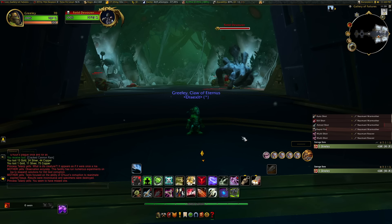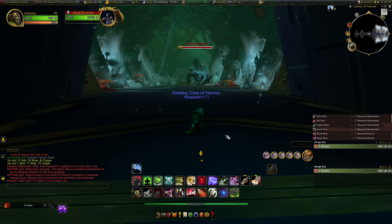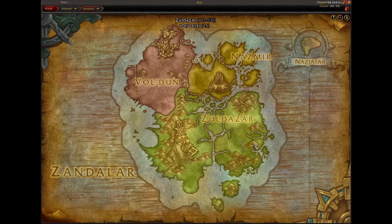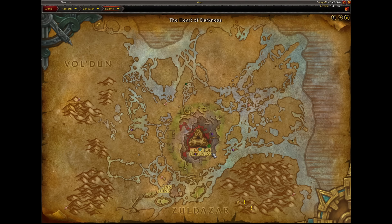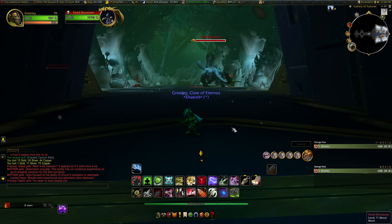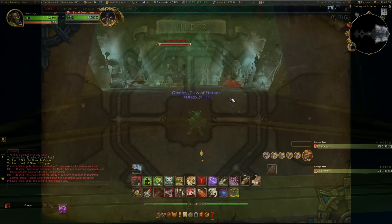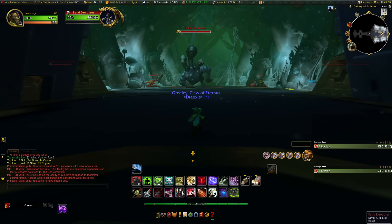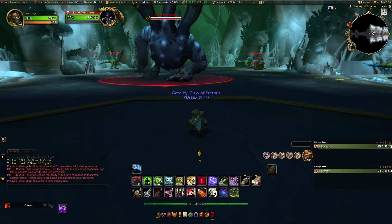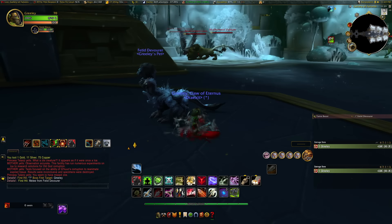The next pet on my list is this absolute goober behind me — the Fetid Devourer. This is one of the bosses in Uldir, and it'll probably be boss three if you're coming in just for the tame. To get here: this was added in BFA, so we're going to be on Zandalar, then go to Nazmir. In the middle of Nazmir there will be the Heart of Darkness where the Uldir entrance is. Clear the first two bosses — Taloc and then Mother — and then you have the option for the next three bosses. It'll be on the right side, which is going to be the Fetid Devourer. Even though this thing looks kind of undead, it's actually just a beast — so anybody can tame it regardless of whether you have a tome learned. This is officially tameable as of the War Within.